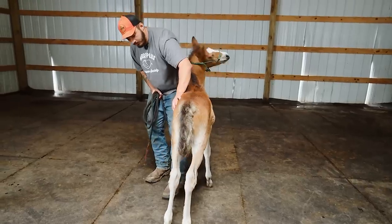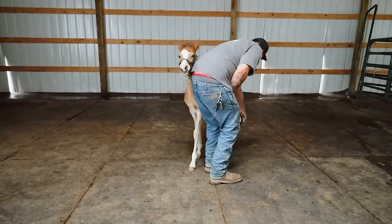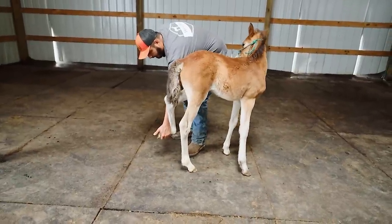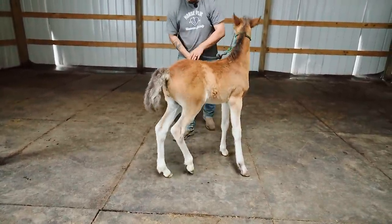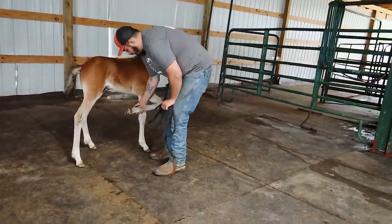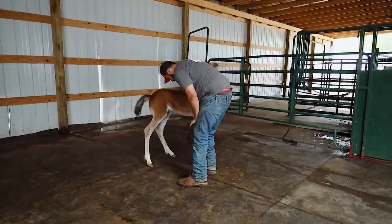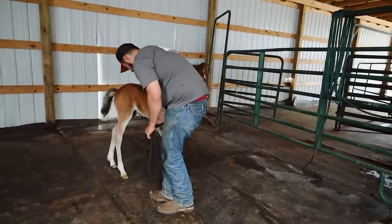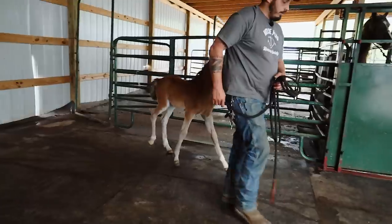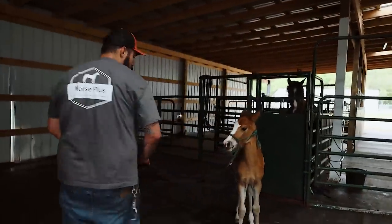As soon as he settles I'll settle. The same thing with the back feet — he might want to kick a little bit, but that's fine. I'm just going to keep it until he can settle, then I'll drop it down and let him rest, and give it right back to him. It's a lot easier when they're babies, and over time they will become a lot better with it. Eventually he'll be that horse that you just touch him on the leg and he'll pick it up for you. He's still going to need a lot of work, but starting this young he will be a lot better off because of it.